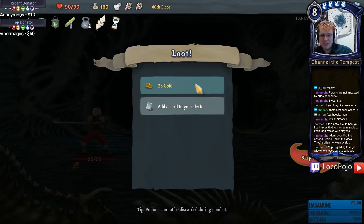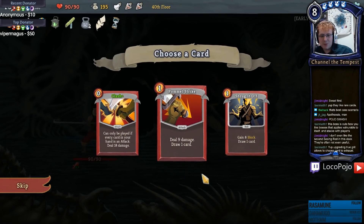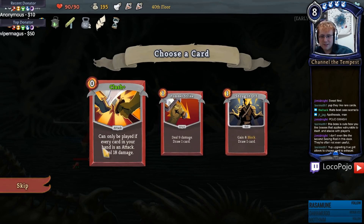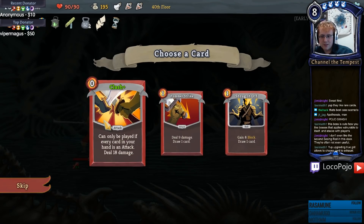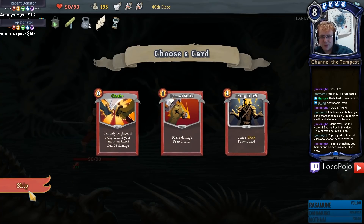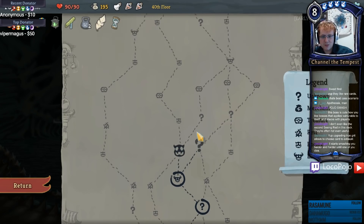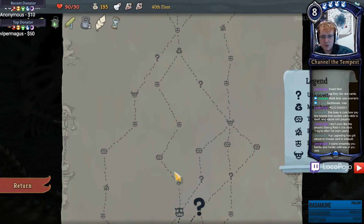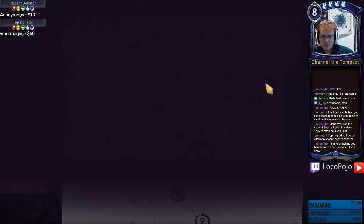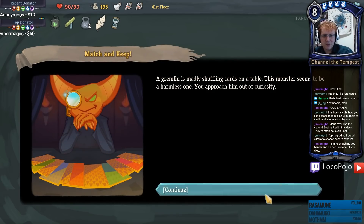Certainly nothing wrong with that. Pommel Strike's kind of okay, it's better than some of these other cards. Clash - I don't think I need either of these. I kind of like Pommel Strike but we're getting near the end. Question marks or relics? Let's go question marks - we know we can win fights. A gremlin is madly shuffling cards - 12 cards, match them to keep them, five tries, no do-overs.